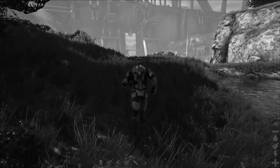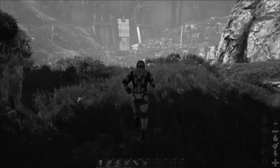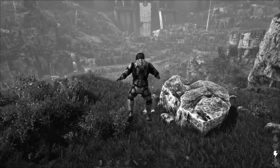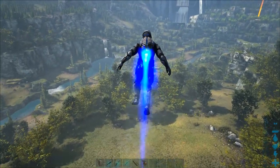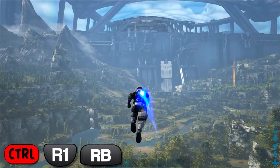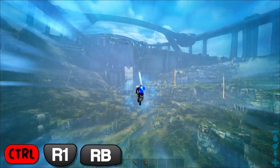We're going to be taking advantage of the Federation exosuit's jetpack and visibility features to find ourselves the biggest fish possible, preferably over 2.0x in size to get the best taming effectiveness. To fly with the exosuit, simply press and hold the space bar. To hover in the air without gaining any height, hold the shift key. If you'd like a speed boost while flying, you can either tap the control key for a quick boost, or hold it down to cover a large amount of ground quickly.